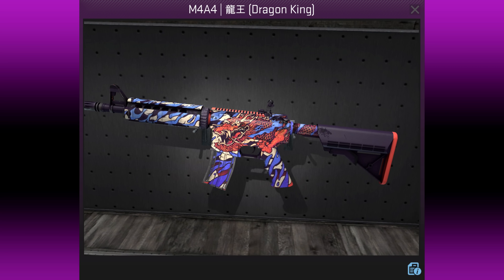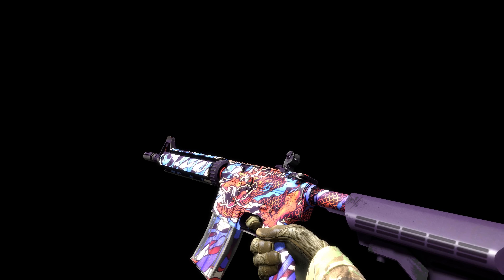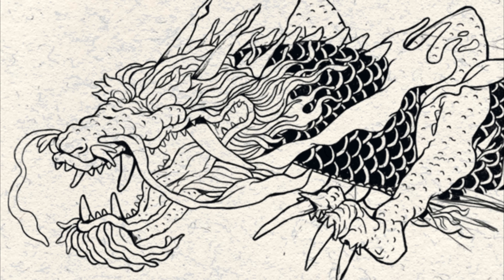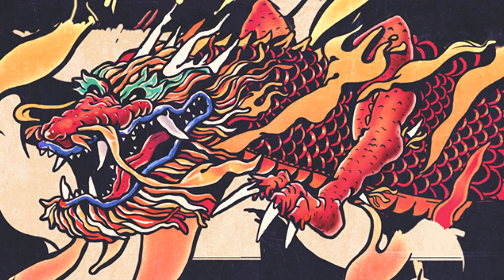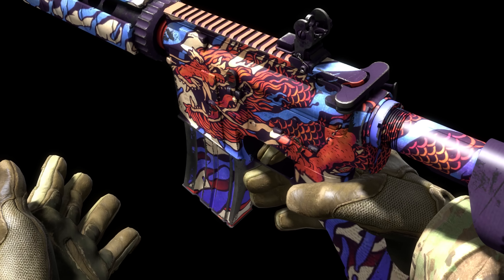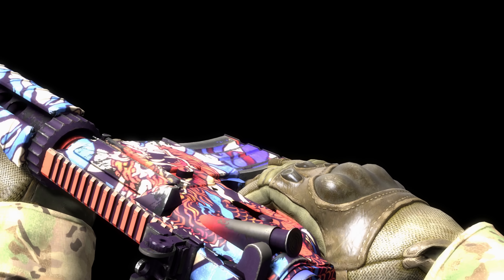The M4A4 Dragon King by LeGrand was originally named Ancestral. It was inspired by Japanese art from the mid-1800s. She originally designed the pattern for the SSG-08, but didn't like how it was applied to the weapon, at which point she looked around for other designs to apply it to, with the M4A4 being the best fit. She even provided some behind-the-scenes artwork detailing the work that went into the original dragon design, and experimented with numerous different designs before settling on the dragon we all know it for today.